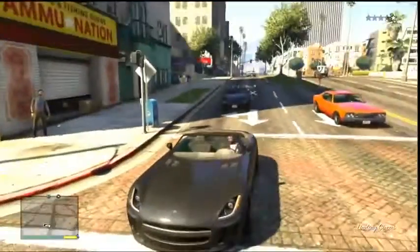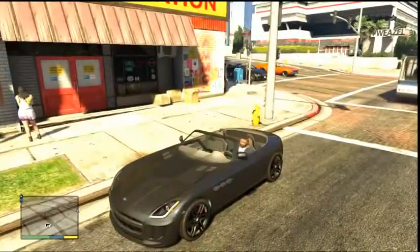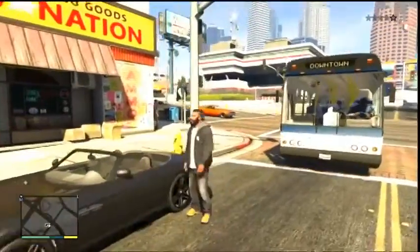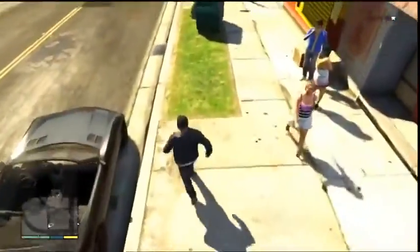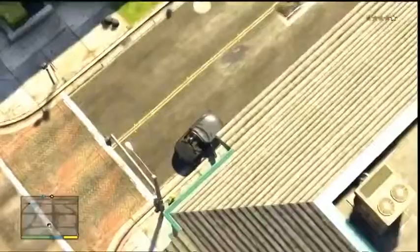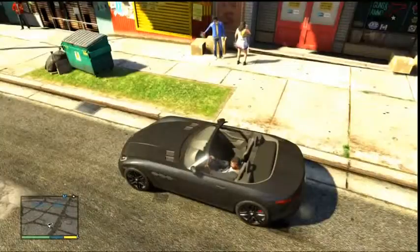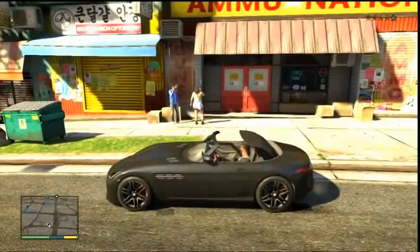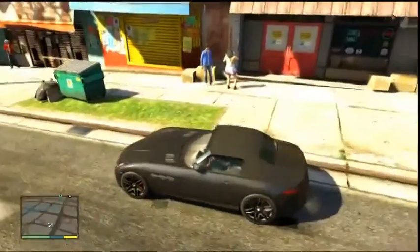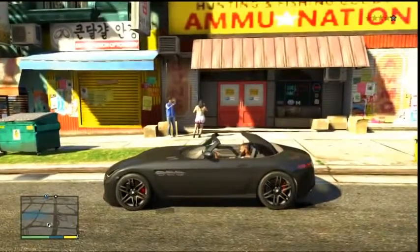That car had a convertible rooftop. When you have a convertible car, if you stand stationary — for example if I stop right here — I would hold down B and the rooftop would come off or come on. Wait, actually this is a convertible, I can show you right now. I hold... I believe it was B — I guess not. Maybe it was right? Yeah it was right. Basically that's how it works: you press right to go on, hold it and it'll go down. Alright, let's go inside the ammunition shop.